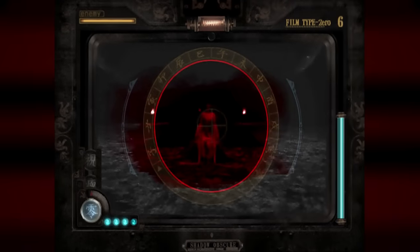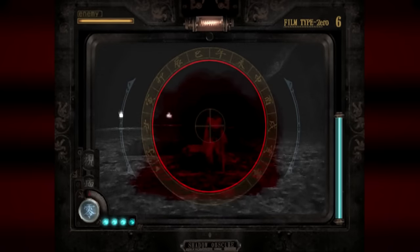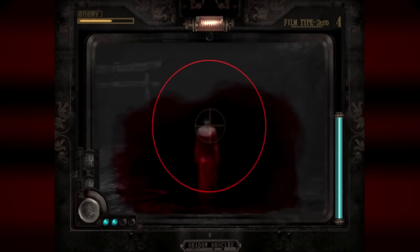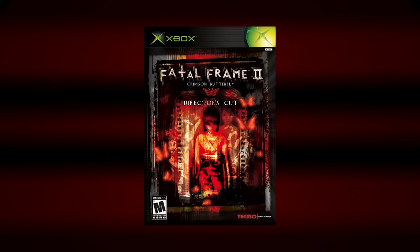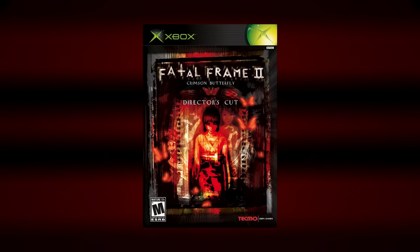There is another ending where both sisters do escape the village — Mio becoming blind in the process — which you unlock for finishing the game on hard mode on a second playthrough, but it's not considered canon. During this ending you get an extra final boss fight against Sai, and she is definitely harder than the kusabi. She looks so incredibly sinister and intimidating just standing there with that blood-red aura around her. The Xbox version also has another ending exclusive to it, apparently, but I don't know anything about it because I don't have it.